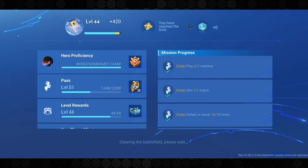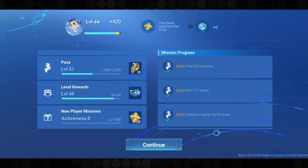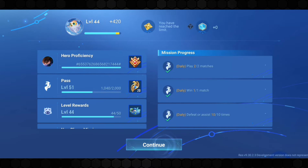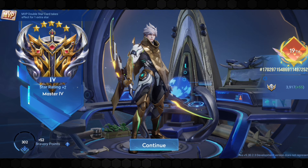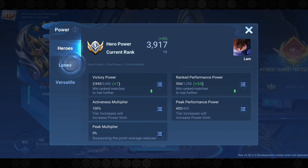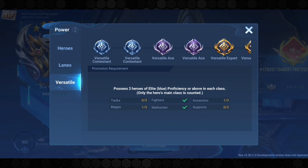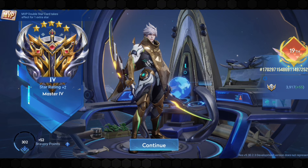The results page background UI is revamped in this update. You can get tons of information from this new UI — now you can see more information about the progress you've made on missions and in other areas after the match. The tier results page is improved and now shows real-time tier and hero power ranking status. You can also see which heroes and skins you used during the match, and they also improved the appearance of the team room and results screen.